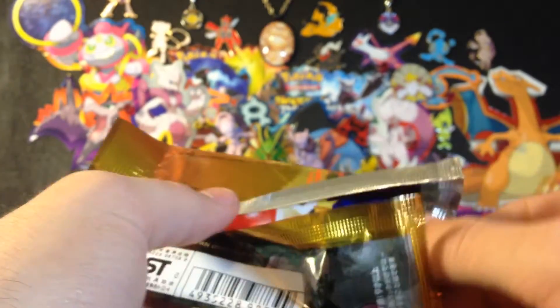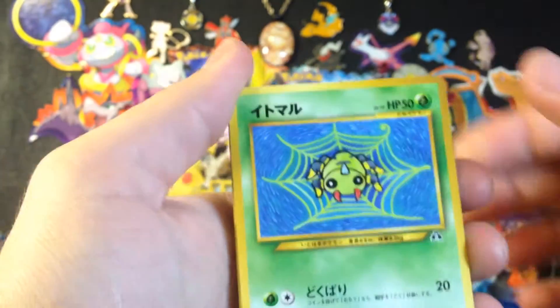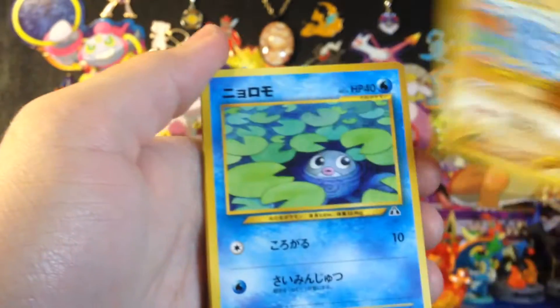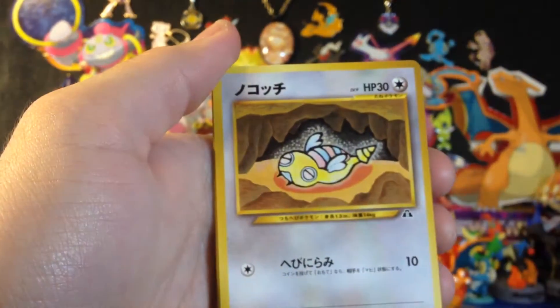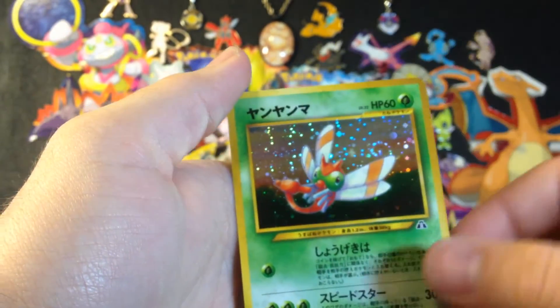The nostalgia is so real opening these. Trying hard not to absolutely destroy these packs because I kind of want to reuse them — when I make custom tins or something I could use those packs for my custom booster packs. Got Dunsparce, another Unown, Larvitar, Kabuto, Zatu, and Yanma.